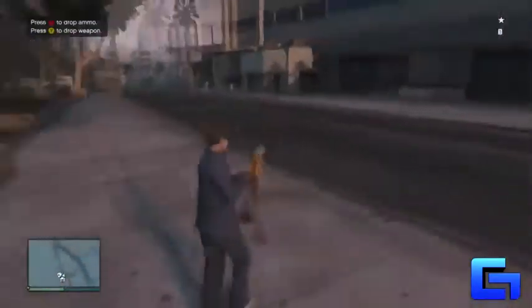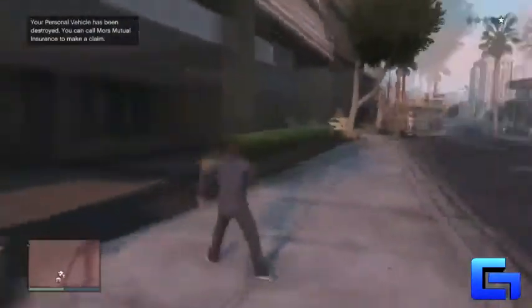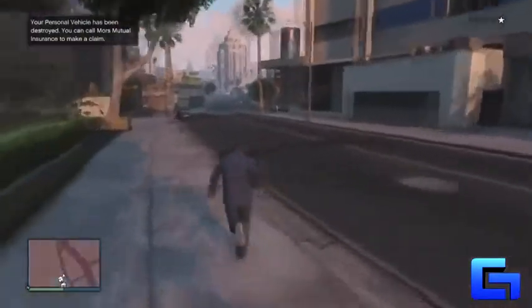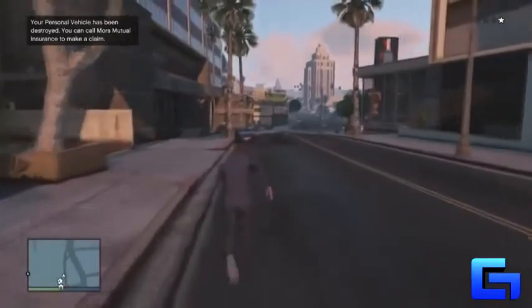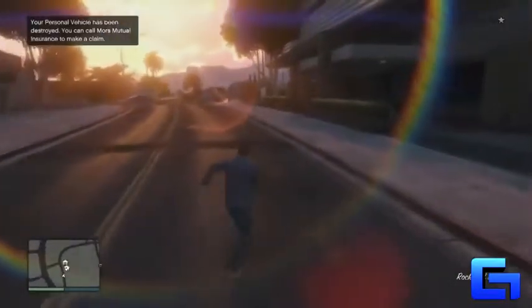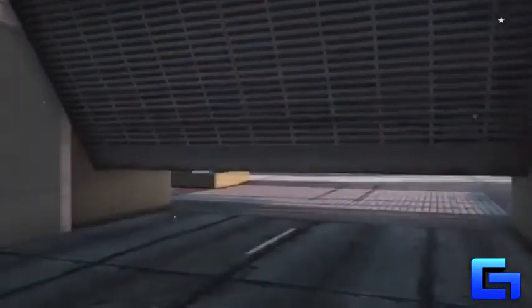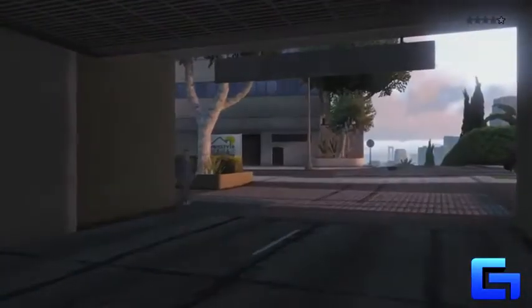You're going to get some stars from doing this — you're going to get one star and you won't be able to enter your house or garage. So just go ahead and run a distance away and then immediately come back and go inside your garage. This glitch is not very hard to do, though I've seen it mess up a few times where it places vehicles in different positions, so just keep trying and I'm sure you will get it to work.